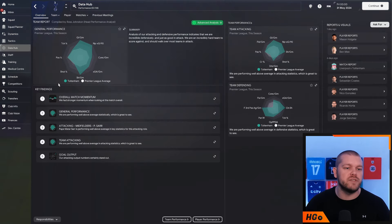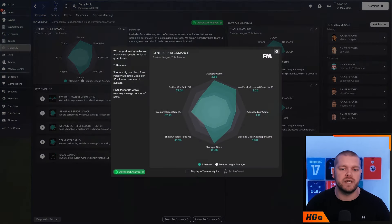Looking at the Tottenham save from the Data Hub perspective, 2.82 goals per game is pretty good. 2.26 non-penalty expected goals, which is really nice to see. Scores a high number of non-penalty expected goals per 90 minutes compared to the average, performing well above average statistically - lots of shots, keeping them on target, and a good pass completion ratio as well.